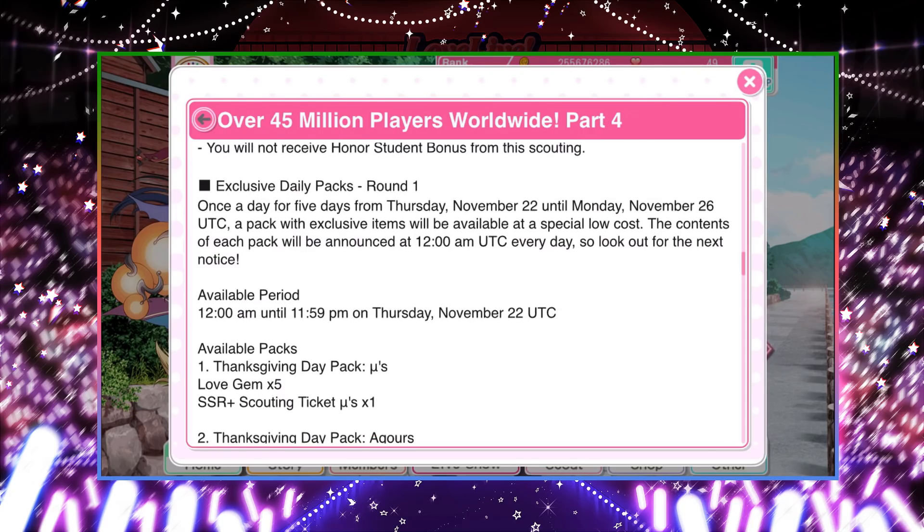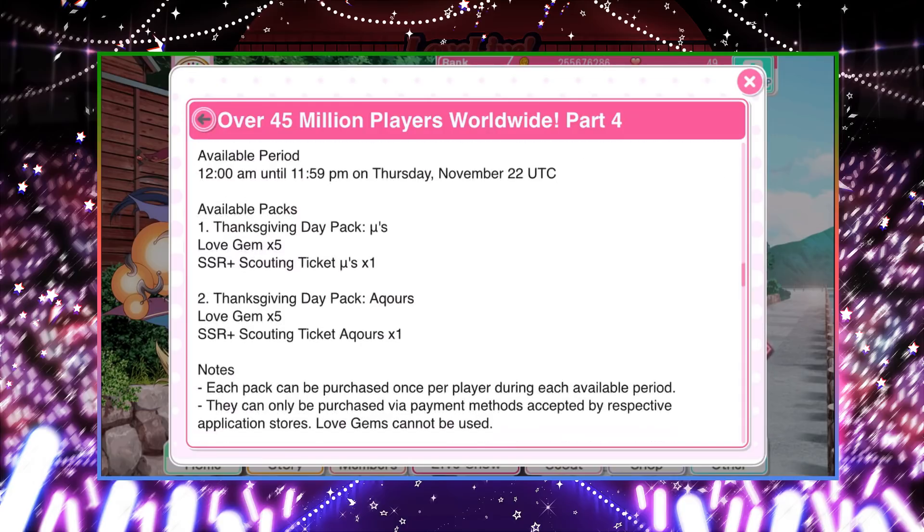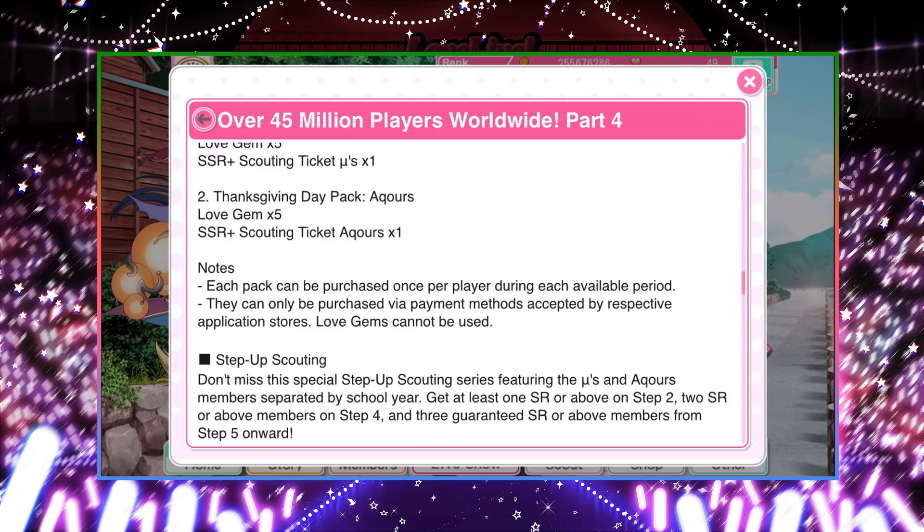Next, there are going to be more packs. They're advertised to be very cheap — five love gems and an SSR scouting ticket per pack. I'm not sure of the exact cost since we won't get the first one until tomorrow, but my guess is maybe three dollars. You can buy up to ten of them, so it would make sense at three dollars — buying all ten comes to about thirty dollars, which is a standard price for around fifty love gems. It might be four dollars because of the ticket, but I still think it's pretty worth it — a lot more worth it than just buying love gems normally.